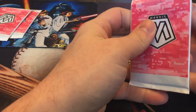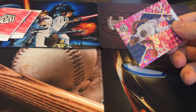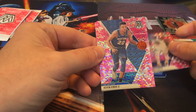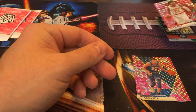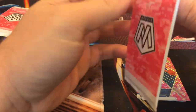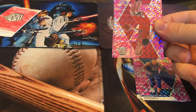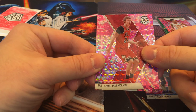We got three to open here for our last chance at a Zion. Draymond Green, Draymond Green. Kevin Knox. Another Cam Reddish — so we are just heavy on Cam Reddish on this box. That's an NBA debut pink camo. But we did get a Ja Morant Green Camo card, so that was definitely the highlight of the box. Unless Zion can give us a run for the money here in these last two packs.